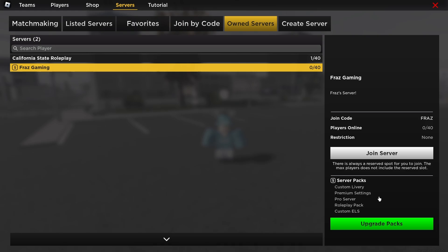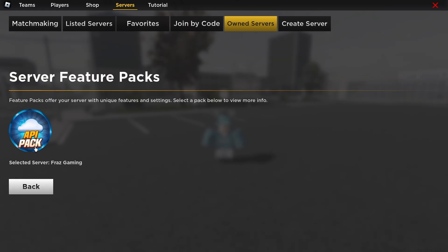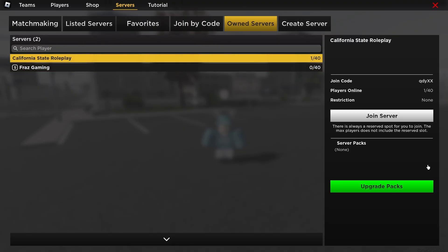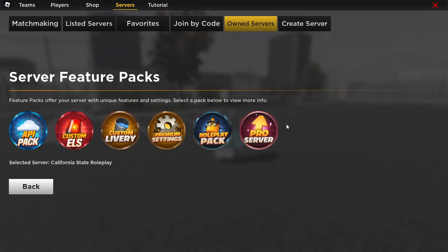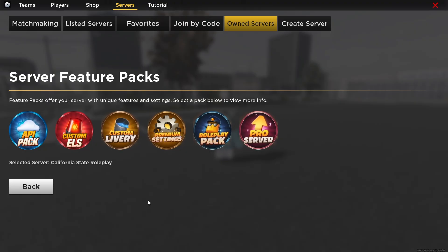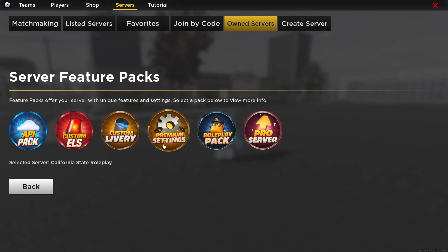In my Frazz Gaming server I've got a lot of server packs. There is one pack I don't have which is the API pack, and I'm going to go over all of them in separate videos — I'll make a video on each pack later in the future. For now obviously you won't have any packs, and they all do cost Robux, so that's one thing to take into consideration. If your funds are limited and you don't have that much Robux, then go for things you think you really need.